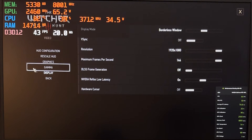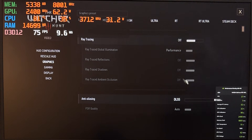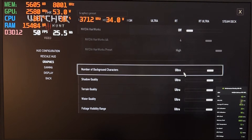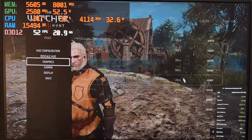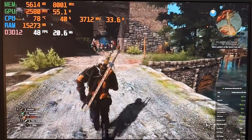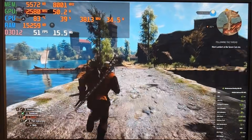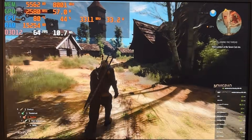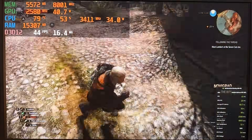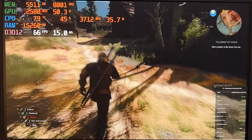So if we shut down frame generation, disable RT, leave DLSS on quality, and set everything else to ultra, the game gets to around 50 fps. Take a look at the temperatures — Intel Core i5 is fighting for its life, ranging from 85 down to 78 degrees, and the RTX 4050 sits at 70–72 degrees.